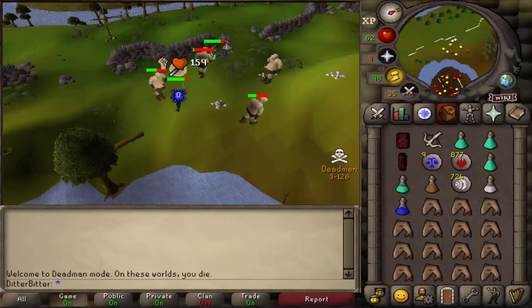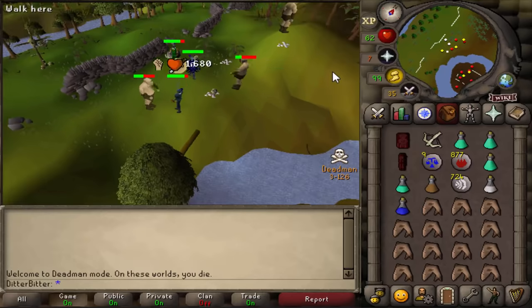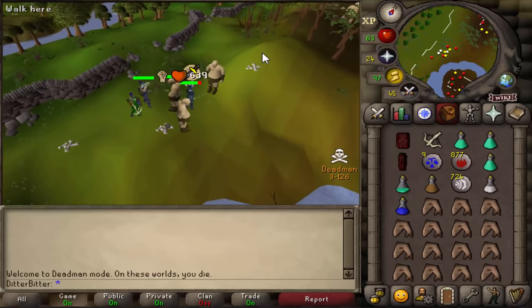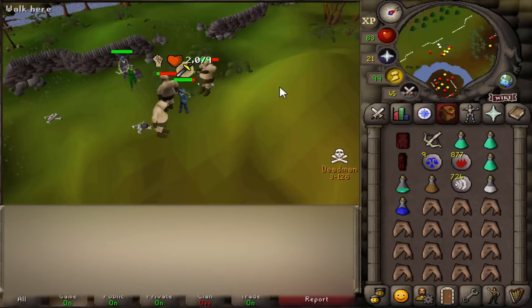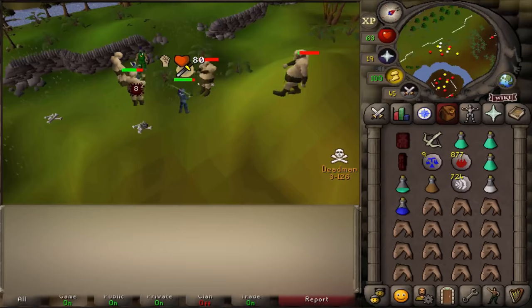We've officially hit the 12-hour mark of the first day of the tournament. Within 12 hours, we got DT done, we acquired a VLS, and we got our Dragon Defender. Here are our current stats — I'd say that's a pretty good 12 hours. We now have the rest of today and the whole of tomorrow to get prepared so that we can go on a PKing rampage from day three onwards. If you guys enjoyed this video, please leave some support in terms of a like or a subscription if you are new. It does help me a lot, so I really appreciate it — I will see you guys in the next video. Thank you guys so much for watching.